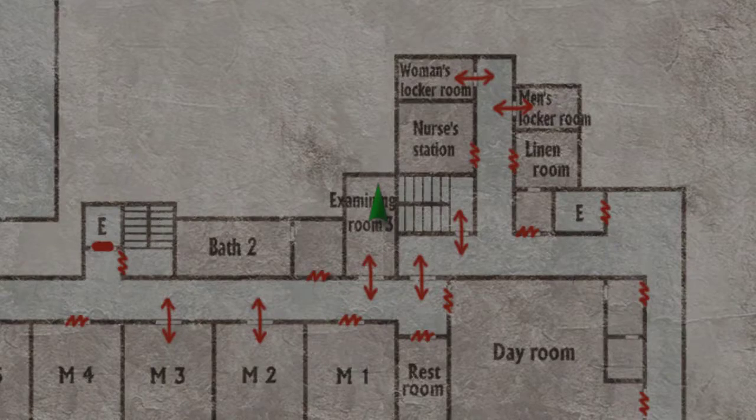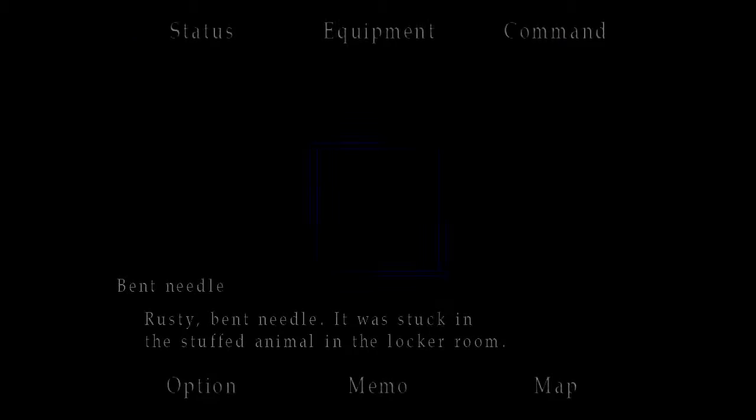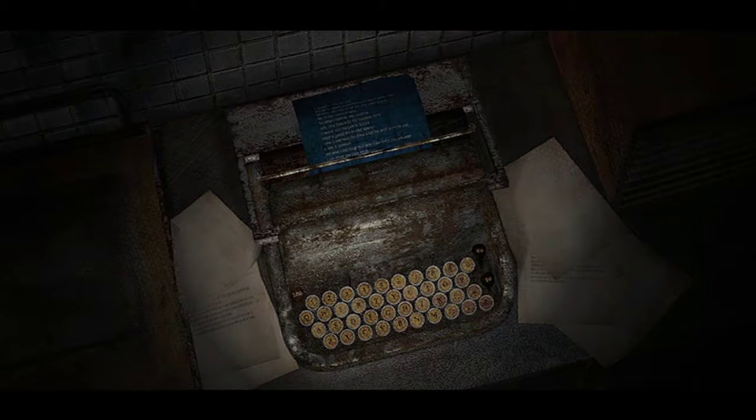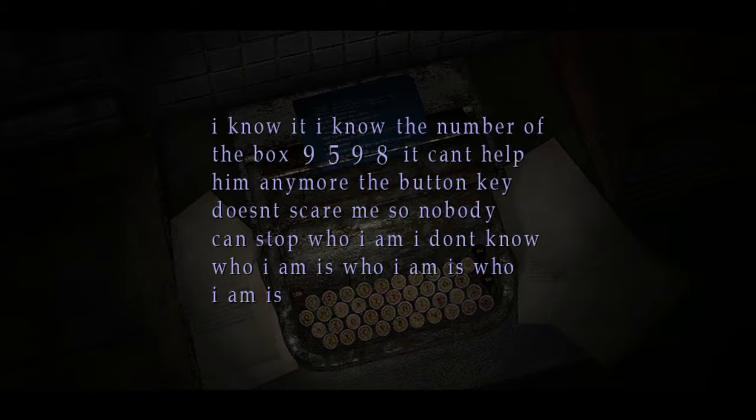Quick thing we missed — check the typewriter over here. Apparently you get a memo; there's a carbon print thing where you get a combination. It's very important and it's going to be a solution later on.